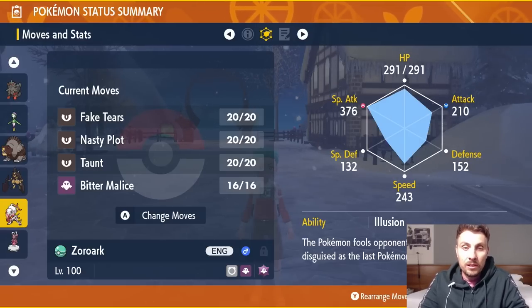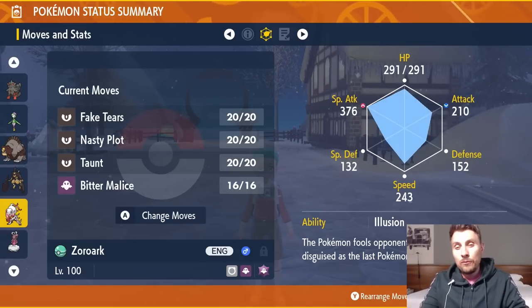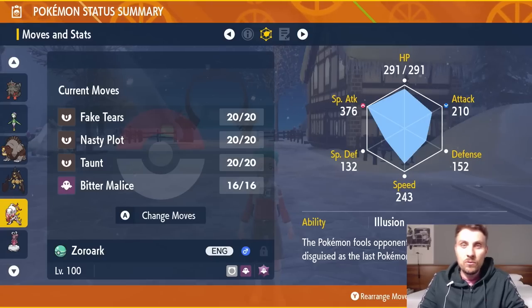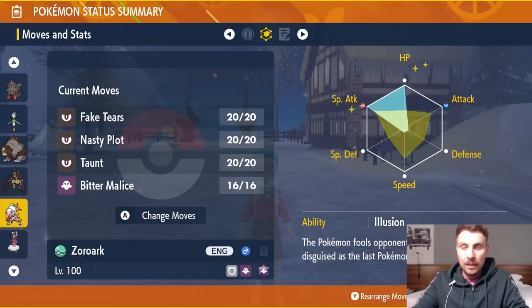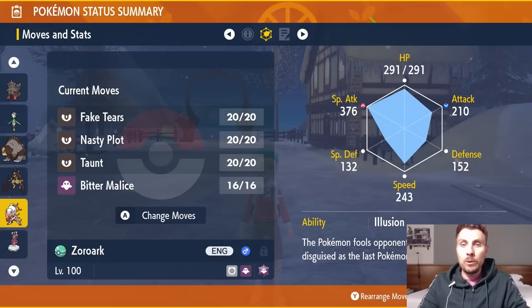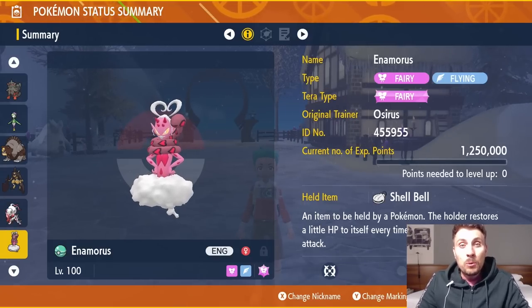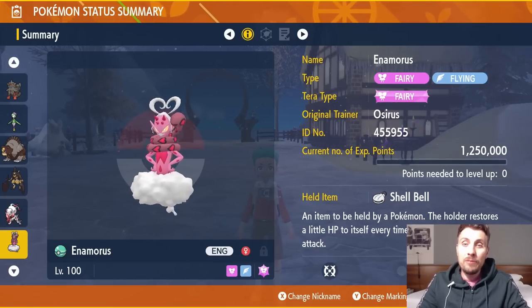After Fake Tears, boost your Special Attack with Nasty Plot, then start firing off Bitter Malices. Terastalize into Ghost for full STAB advantage. Unfortunately, Hisuian Zoroark's ability is locked to Illusion, which isn't particularly useful in Tera Raids. The EV spread is 252 HP and 252 Special Attack with a Modest nature to maximize longevity and damage output.